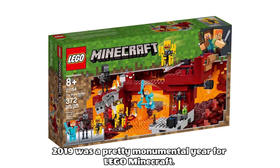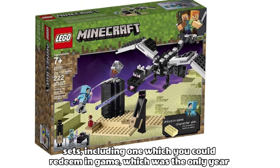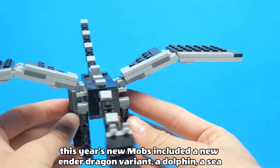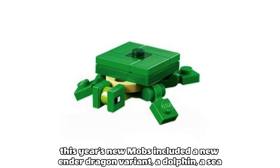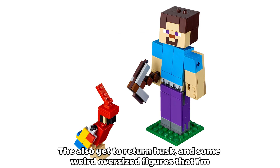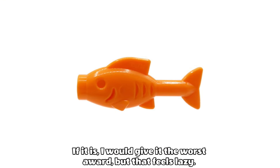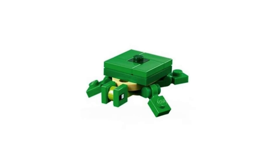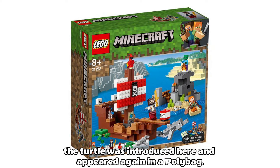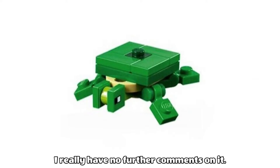2019 was a pretty monumental year for LEGO Minecraft, because this is when they started rolling out player skins in multiple sets, including one which you could redeem in-game — the only year they've ever done this. This year's new mobs included a new ender dragon variant, a dolphin, a sea turtle, and the yet-to-return parrot and husk. I'm giving the worst award to the sea turtle. The turtle looks kind of weird, its head especially. It appeared here, then again in a polybag and this year's Turtle Beach House set. It's plain, but it does the job.